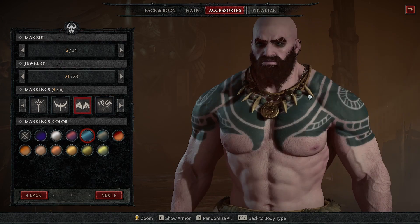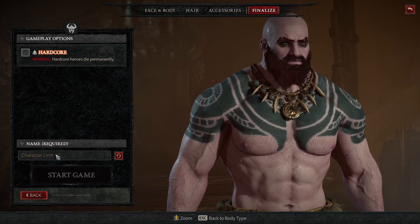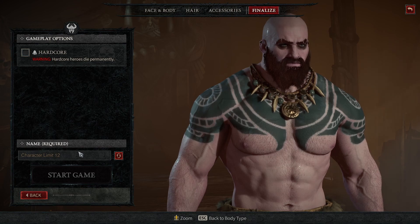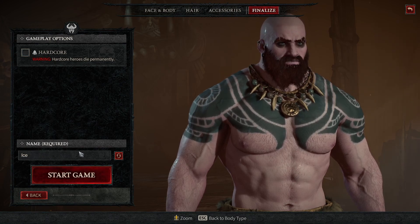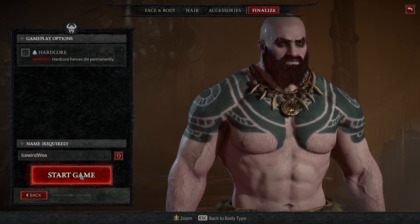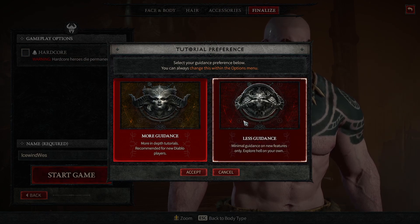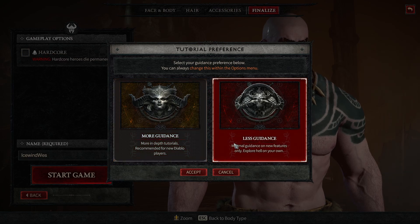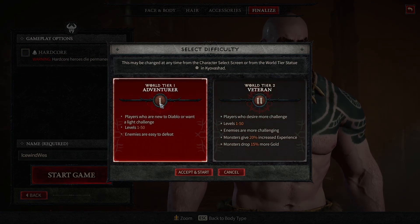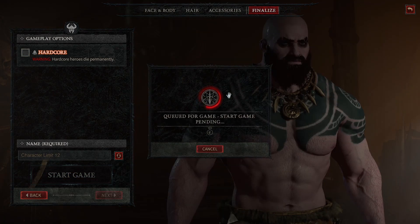Alright, that's pretty dope, we'll go with that one. So next — Hardcore? No. We gotta just do this. That was in the name of my very first Diablo character. Start game. Let's do this. I've played my fair share of Diablo, so I'm hoping we actually get in.